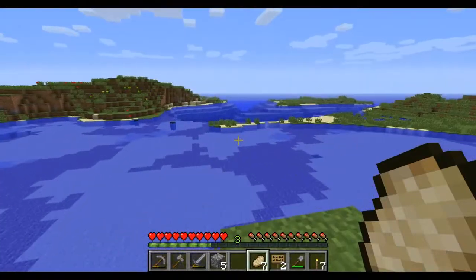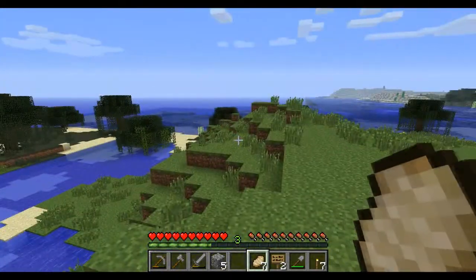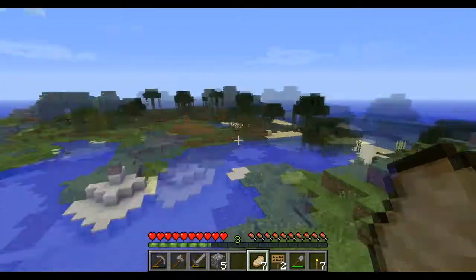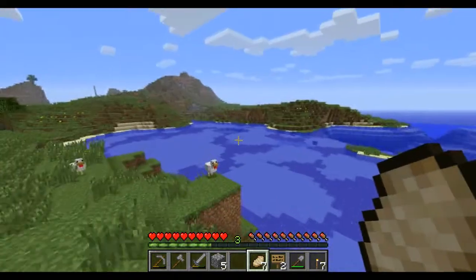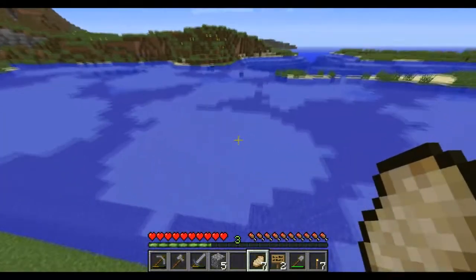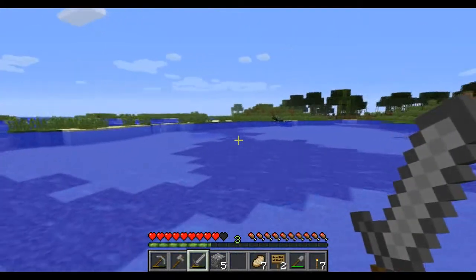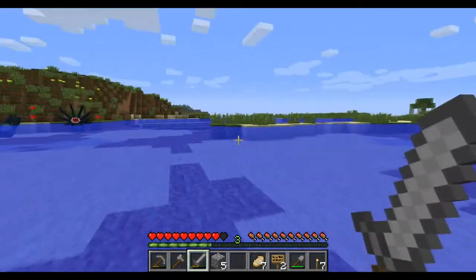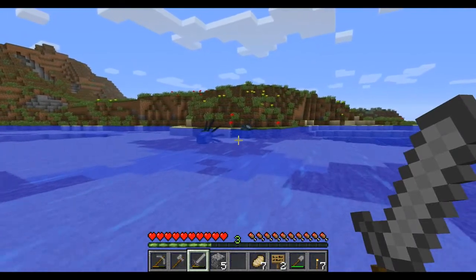Are those squid? Squids. We might go kill those right now. Swamp. Let's go kill those squids for now. Just because, in case we want to write a book or something, I want to have their ink. What else can you do? You can use it to dye wool black — that might be useful.